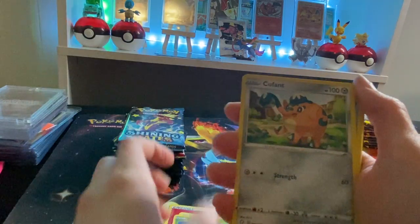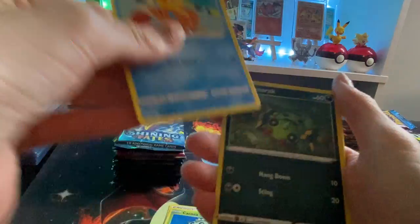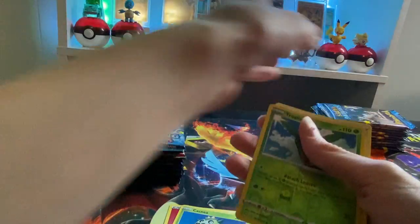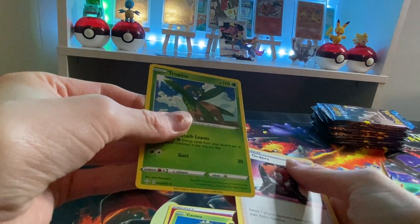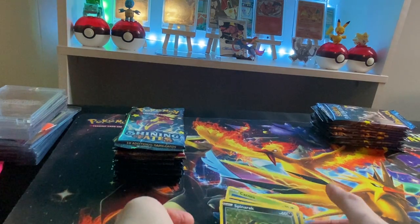There we go: Team Yelta, Elder Gloss, Luxio, Cacnea, Cuffant, Buzzer, Spinarak, Koffing. You did the trick — so nothing in that pack. I know, I did the trick.